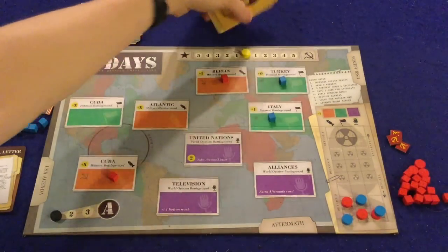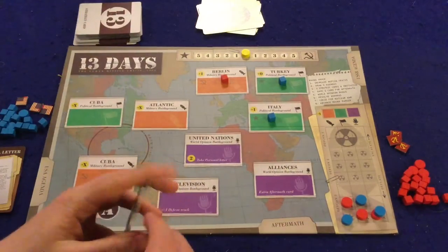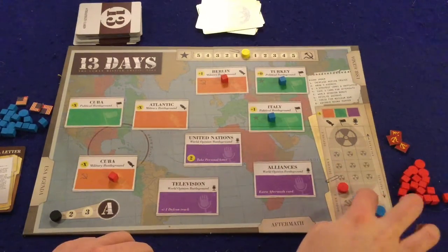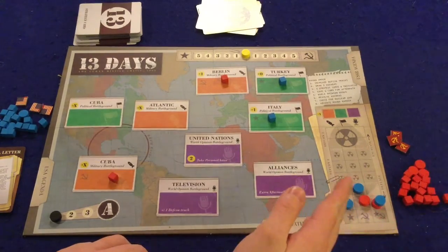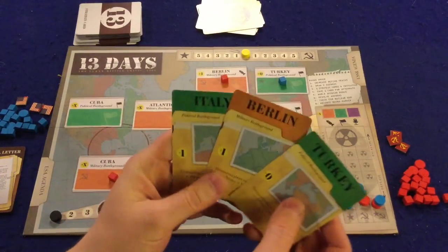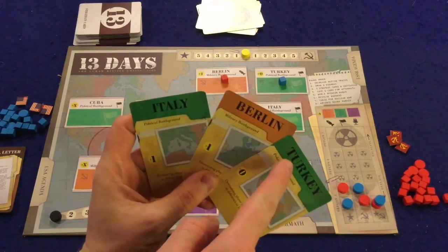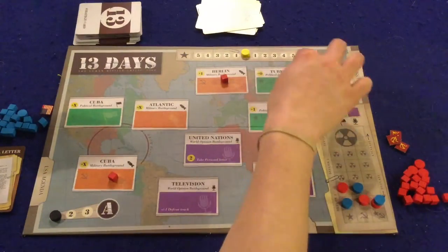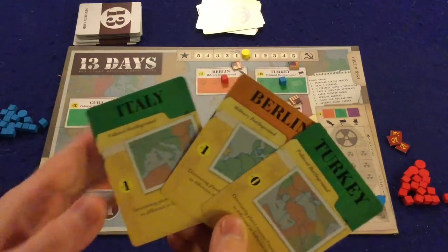The agenda cards are actually how you are going to start the round. I'll give you a mock round so you can get a feel for how the game works. You've got a nice little round track right here. First thing you're going to do is increase all of the DEFCON tracks — even on the first turn of the game, because you're a little bit closer to nuclear war. Next, you're going to draw three of the agenda cards, take a look at them, and the first thing you're going to do is put one of your flags on each of these locations. So for this instance, we have one on Turkey, one on Italy, and one on Berlin.